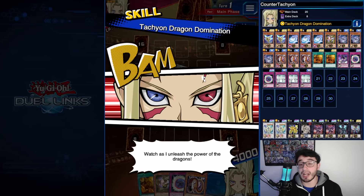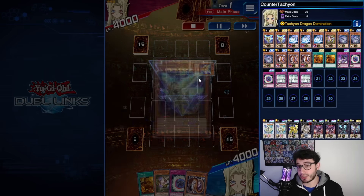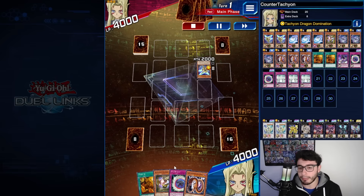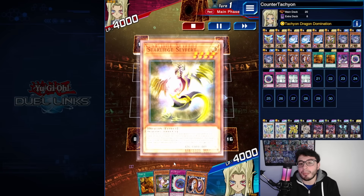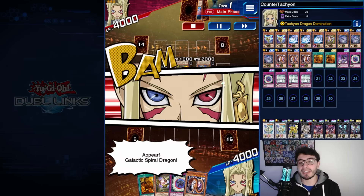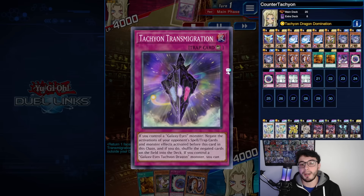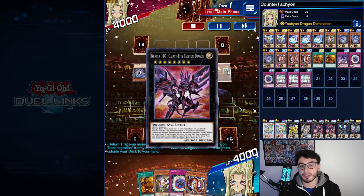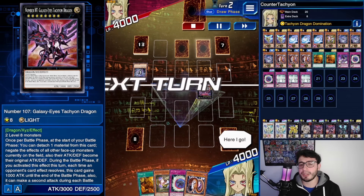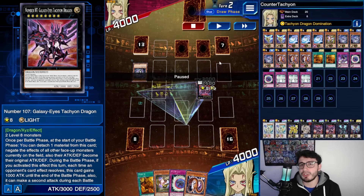Fourth duel — another mirror match, but this time us going second. This deck is nearly unstoppable going second, not gonna lie — unless you have tons of counter traps. The opponent had all the classic combos with Galactical Spyder Dragon. He set up Tachyon Transmigration in hand with double set backrow. If he had Rebirth of Parshad we would have been dead, but he didn't.